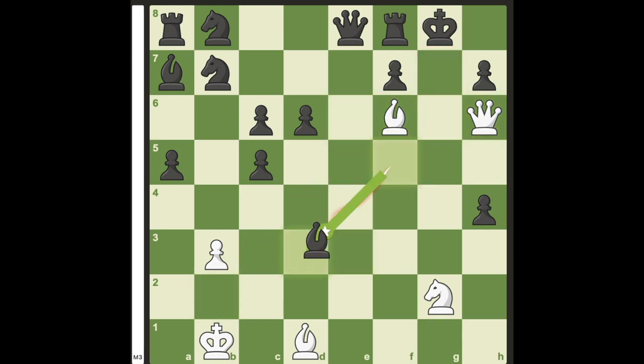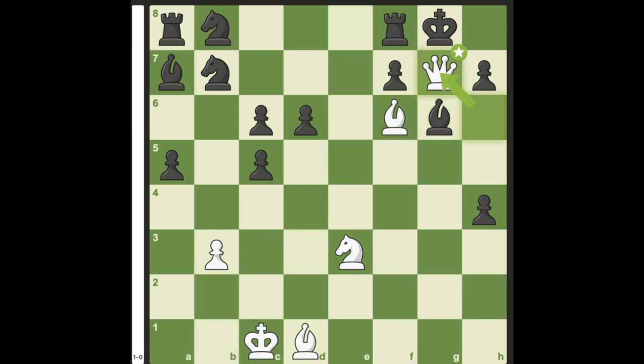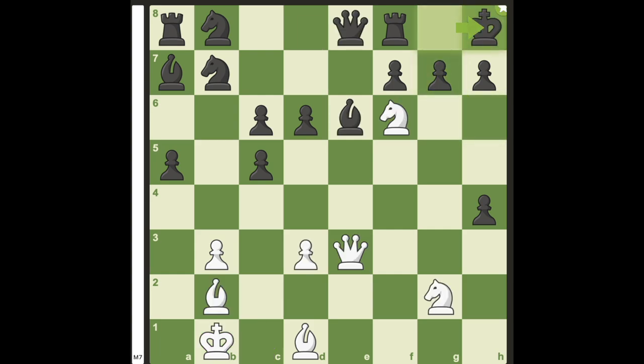Since g takes f6 leads to a quicker mate, black declines the sacrifice and plays king to h8 instead.